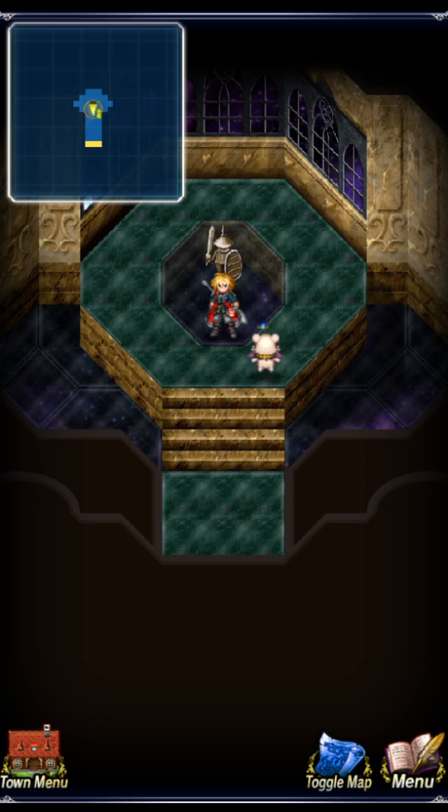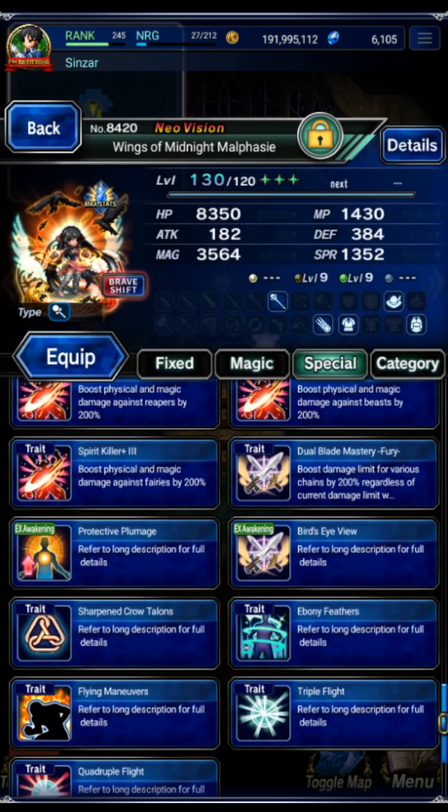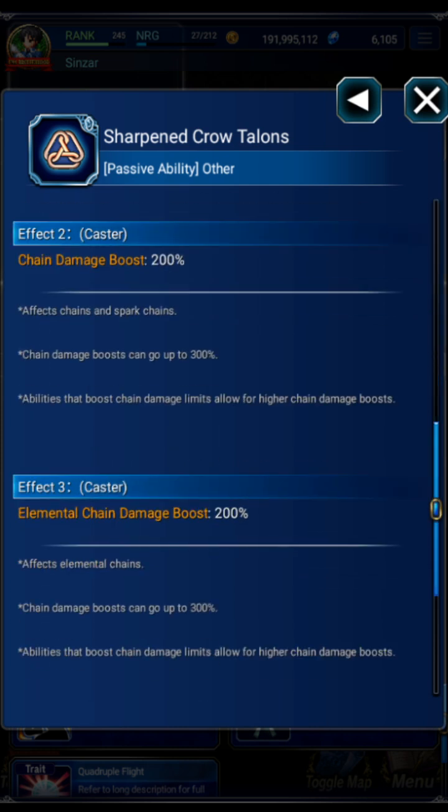In this video we're going to be discussing chain speed, or chain damage boost — whatever you want to call it. It's a mechanic that is very often misunderstood; there's a lot of wrong information out there. The official name is chain damage boost but I call it chain speed as a shorthand. Some people call it chain floor, chain minimum damage, etc.